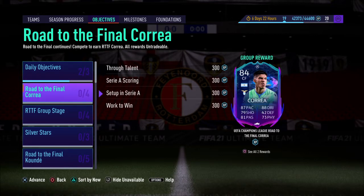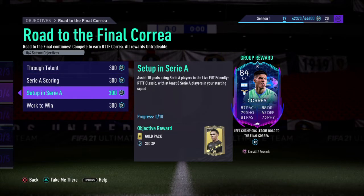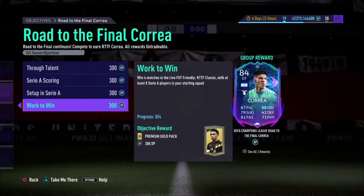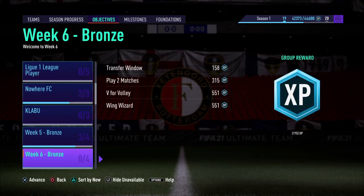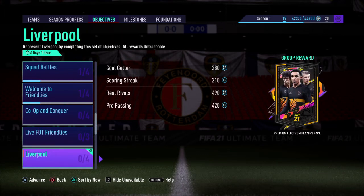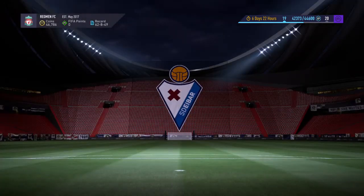So for Team 2, we've got Road to the Final Correa. You have to go to RTTF Classic with eight Serie A players. Not too hard on this card — it's really meta this year. 87 pace and 88 dribbling, really nice card there. There's a team event, Real Madrid versus Liverpool FC, to recreate the 2018 Champions League Final. I've chosen Liverpool because I'm a Liverpool fan — hopefully Liverpool can come out on top.